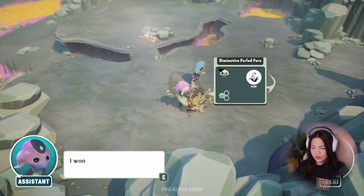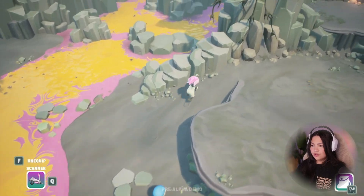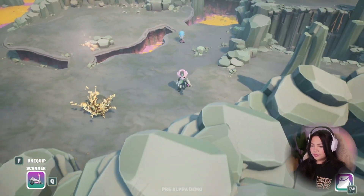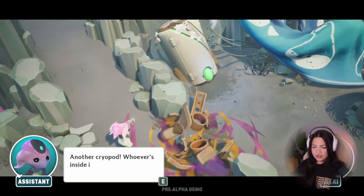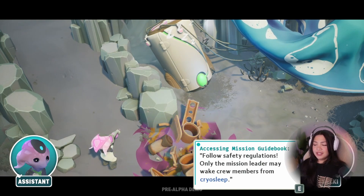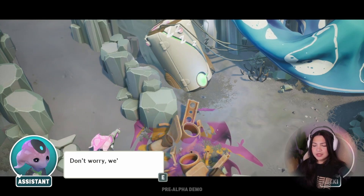It's a different species — looks like a fern of some sort. I wonder what other types of plants there are. Wait, did that let us scan it? I wonder if I just didn't take out my scanner earlier. Is there a way to go back? There's more of that stuff. Another cryopod — whoever's inside is sound asleep. Should we wake them up? Absolutely. Follow safety regulations: only the mission leader may wake crew members from cryosleep. I really hope the elder is safe, otherwise this altar will be in there for a long time. Don't worry, we'll come back for them.